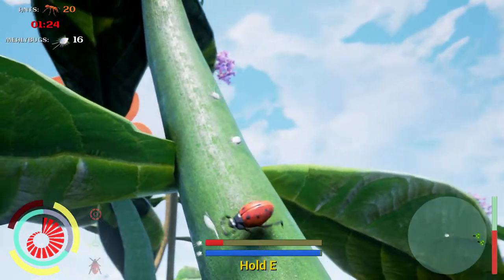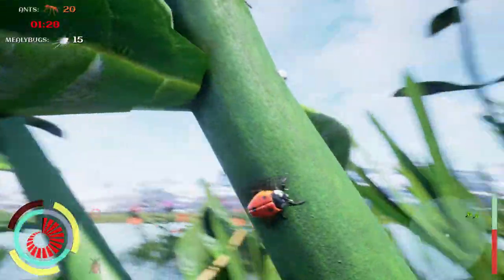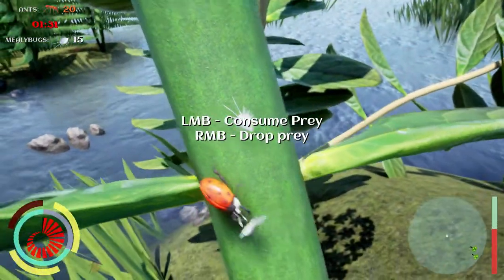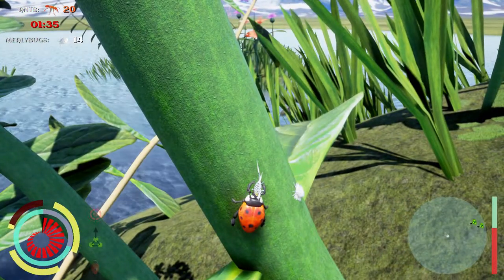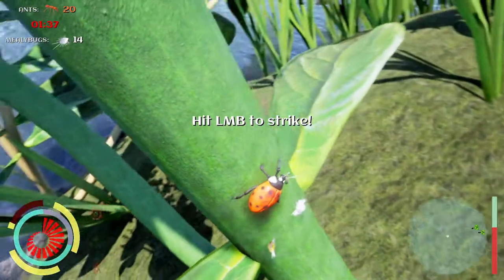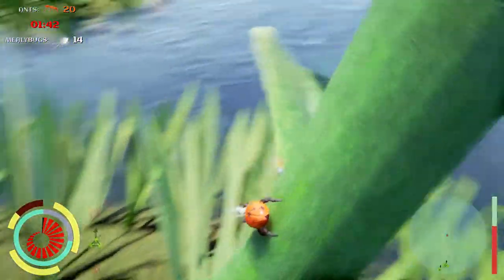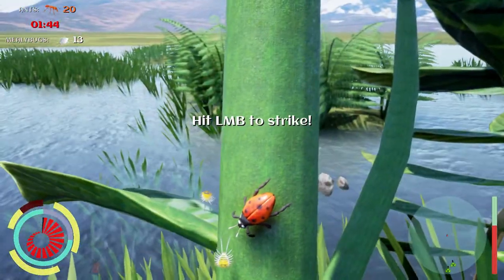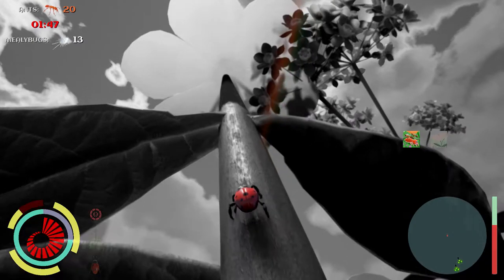Grab the mealybug. That's it. Drop it down. Grab it again. Left mouse button to consume it. Right mouse button to drop it. Same strategy here — consume, drop. That's the fastest way to get around town.